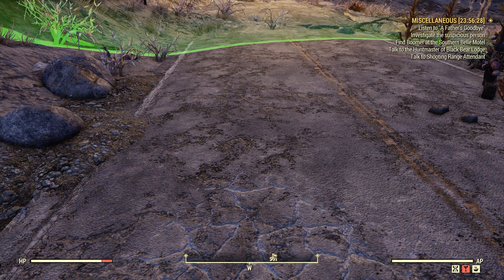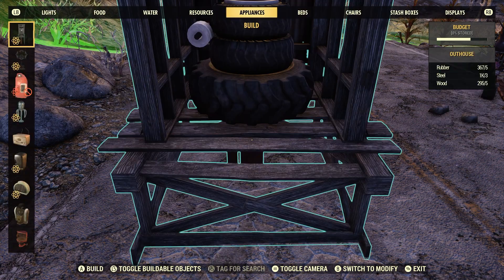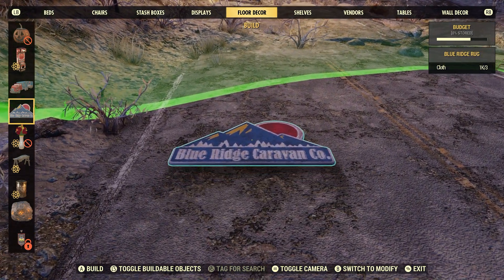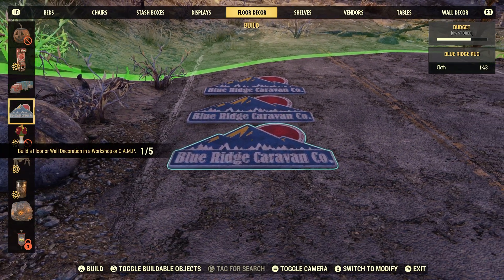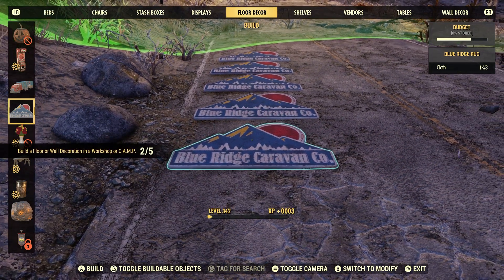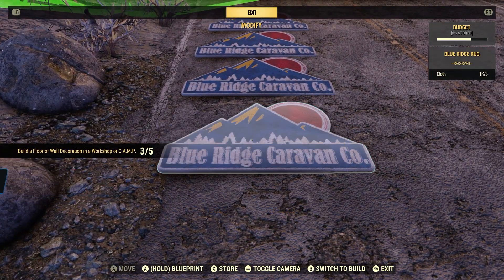Go to our build menu. I like to go to the floor decoration part. I always highly recommend picking something that doesn't cost a lot of resources, like this Blue Ridge rug, for example. Any kind of rug only costs usually cloth or sometimes rubber, and cloth and rubber are two things that a lot of people probably have and don't even know how much they have. We're going to build five of them, and then most times I just usually scrap them when I'm done. You can choose to keep them if you want, but I just choose to scrap them — we're just doing the dailies here.